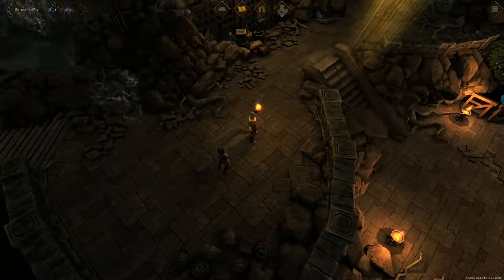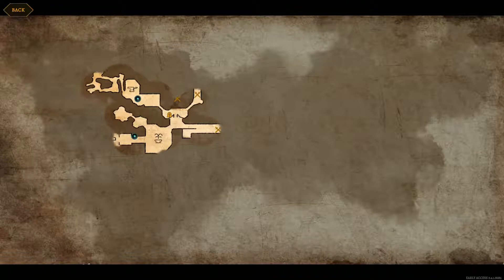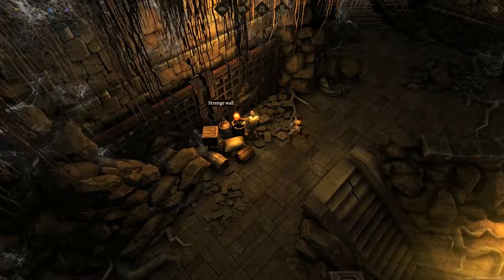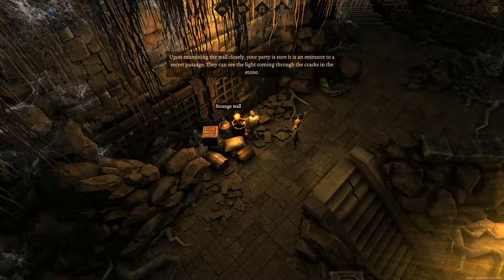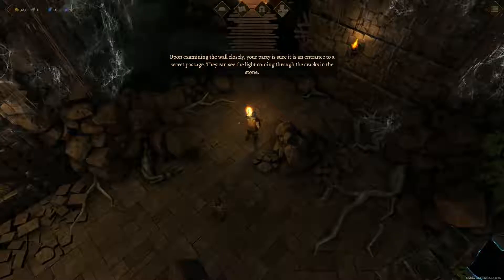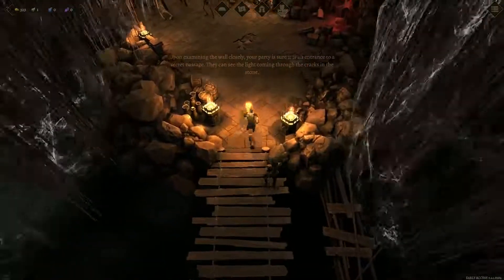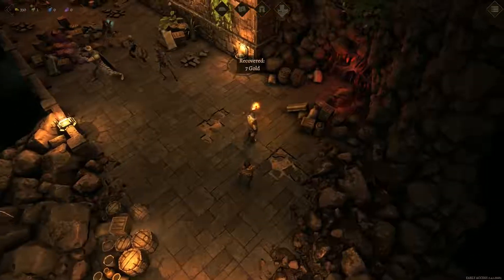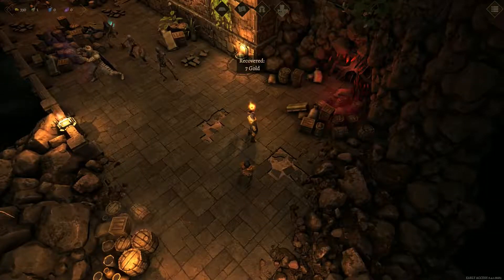Okay, let's check the map here. We could investigate further to the left here, or we can go this way. I think we'll head this way. There is an entrance in here, but we can't get through there - that was the strange wall. So we are going to need something. Okay, we've got a battle coming. Got treasure - seven gold. I like it.